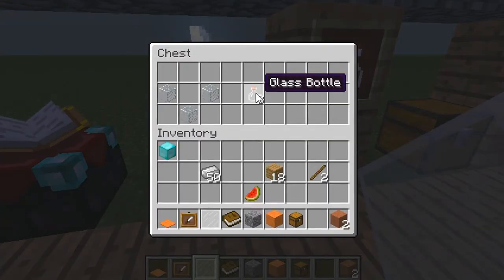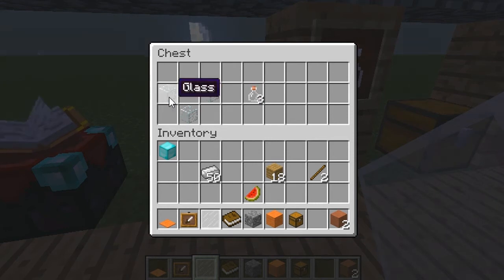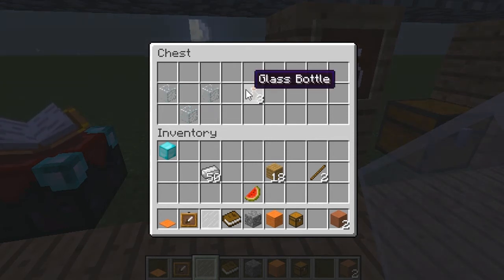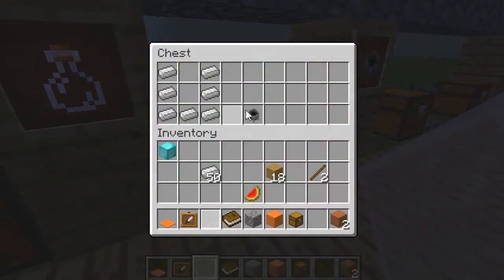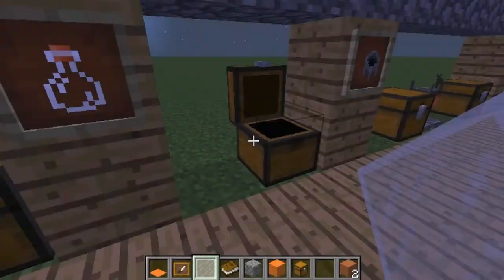Here you've got the bottles, which are obviously used for potions — just 3 bits of glass like that. And here we've got the cauldron, which is just iron in that sort of shape like that.